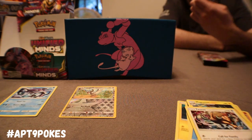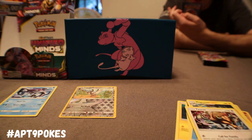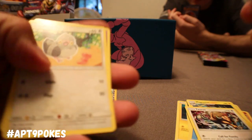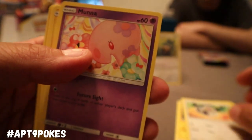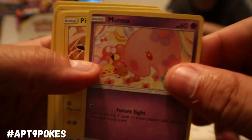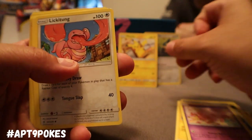Let's go to Munchlax — flip a coin, if heads put a card from your discard on top of your deck. We got a Pidove up here, we got Munna. Pikachu! I always love Pikachus. It's always cute.